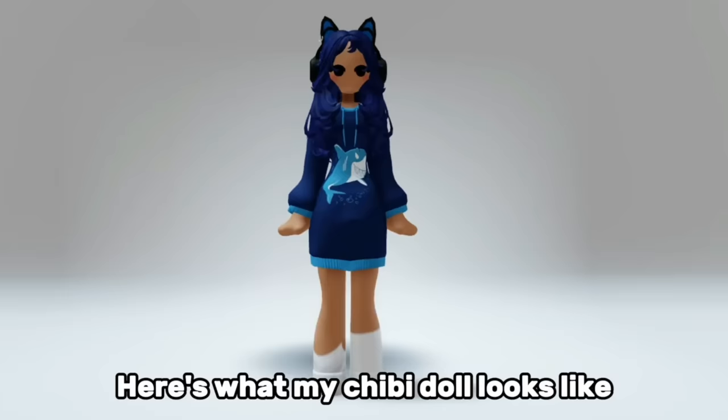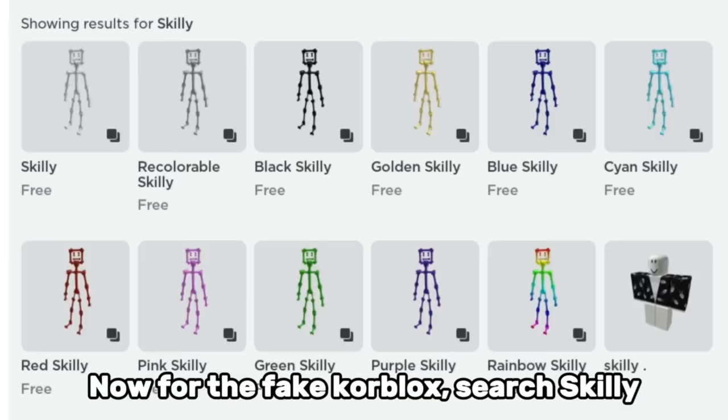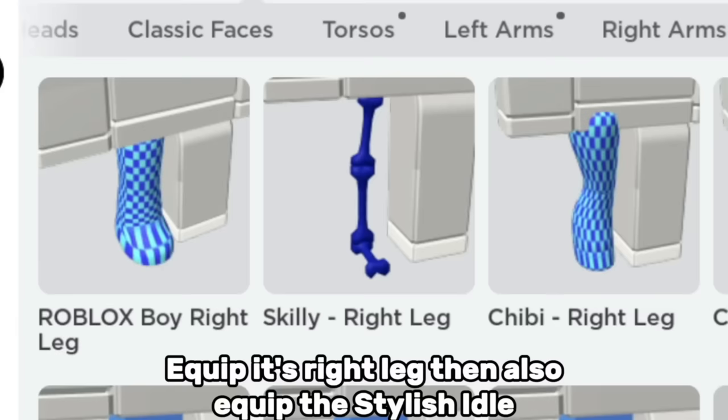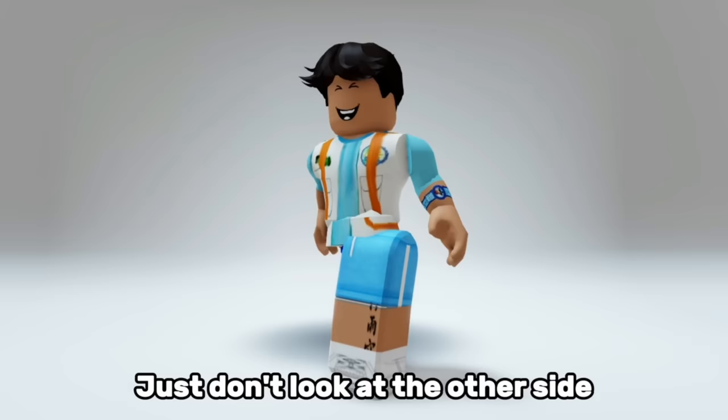Here's what my chibi doll looks like — do you like it? Now for the fake core blocks, search skilly, then pick any color you want. Equip its right leg, then also equip the stylish idol. Here's what it looks like — it looks like you only have one leg. Just don't look at the other side.